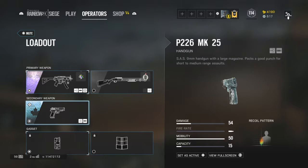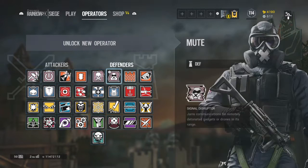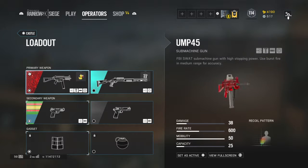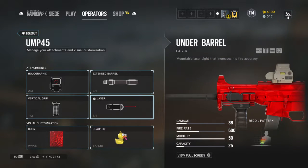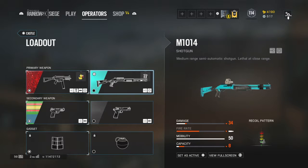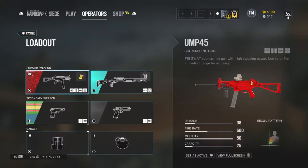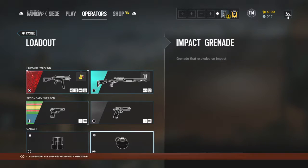For Mute I have a holographic, a flash hider, and a laser. The shotgun — no sight, just a laser. The pistol — same as Sledge, Thatcher, and Smoke — a muzzle brake and a laser. For Castle I use the UMP45 with a holographic, an extended barrel, a vertical grip, and a laser. For the shotgun, a holographic and a laser. The 5-7 gets a muzzle brake and a laser, and the MP5 gets a laser and a muzzle brake. I use impacts.